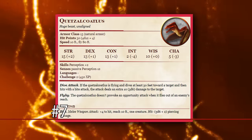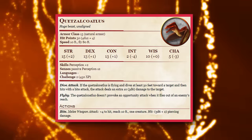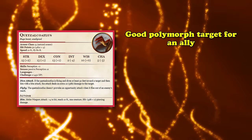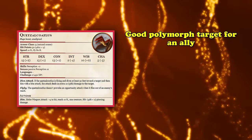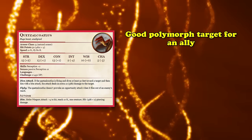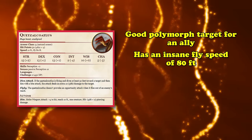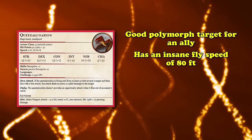At number 7, we have the Quetzalcoatlus. This is a Huge beast that is also pretty great to use during combat. Like the Brontosaurus, the Quetzalcoatlus can be a good polymorph target for an ally because it has a challenge rating of only 2, meaning you can transform into it as soon as you learn the spell. But there are some differences that can make it a lot less useful than a Brontosaurus.